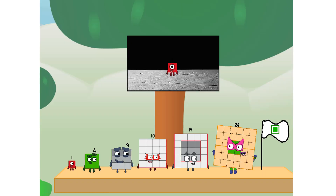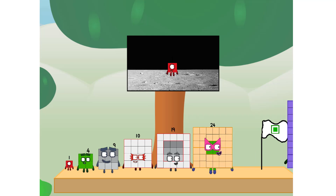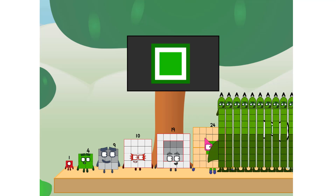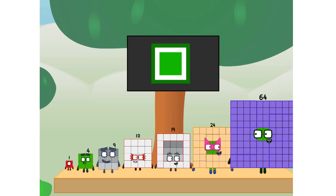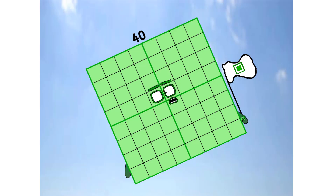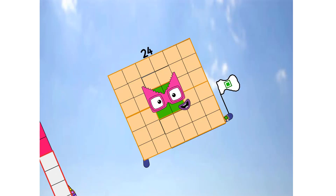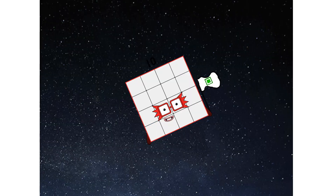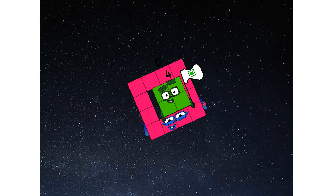We did it! The only thing left now is to plant the square club flag. Number land, we have a problem. I forgot the flag. Don't worry, little one, I'll take care of this. 64, and I promise — Mojo gates. Square power only. Ah-choo!